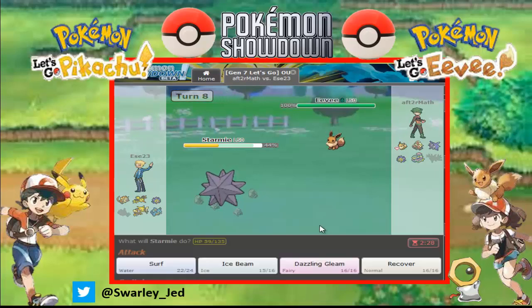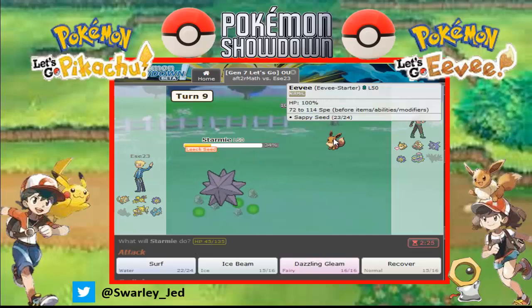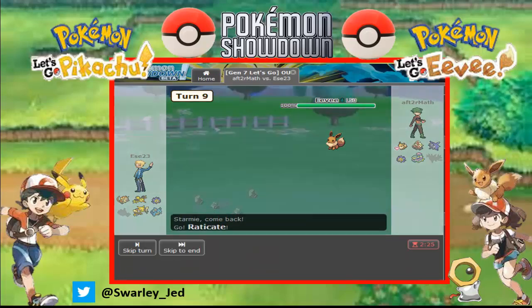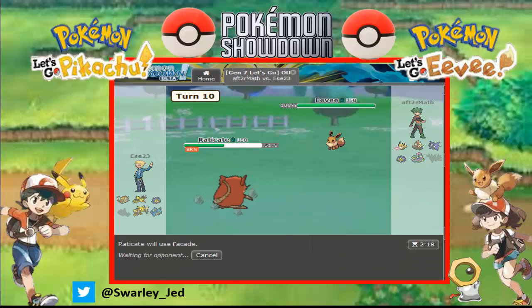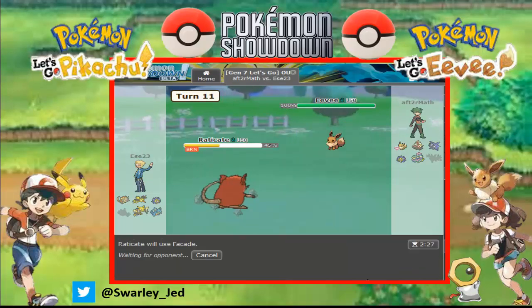There we go, there goes Aerodactyl down. Here comes Eevee — he's gonna Zapdos it if I have to guess. So let's go for Recover. Yes, Zapdos it. Let's go for Nidoqueen — I need it for Marowak, but I can go with Barricade. Let's go Barricade. This is fine, I have Facade. He's gonna Zapdos it or Protect. Protect — yeah, here we go. Facade.